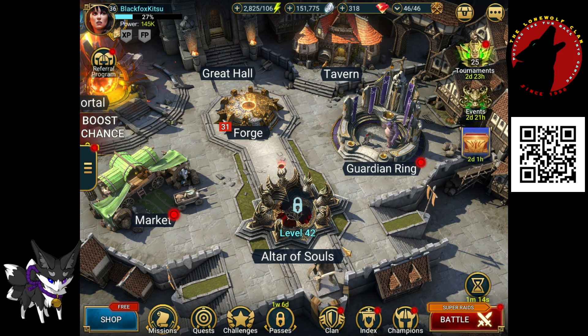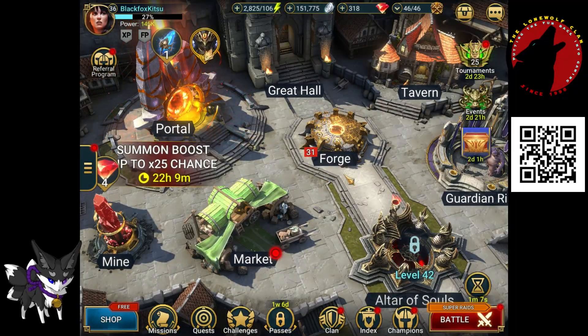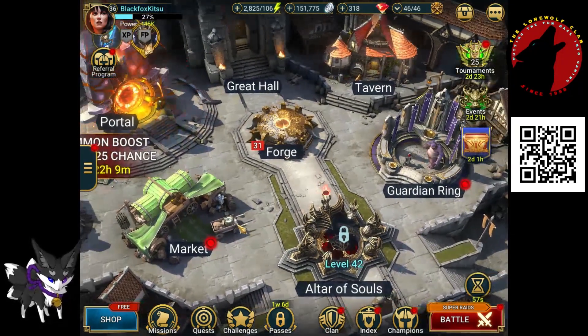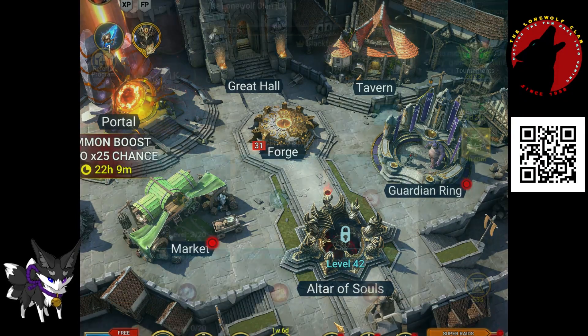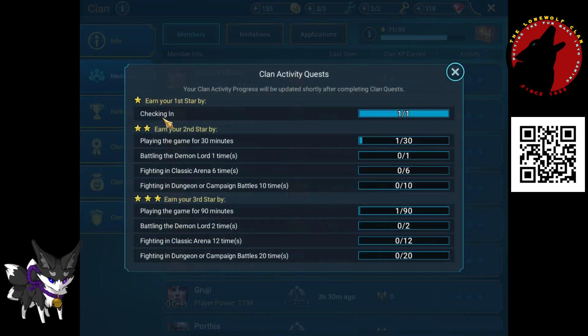They're talking about the clan activity stars. So the first thing you want to do — I've deliberately not done anything this morning — go to your clan, this one down here. You want to go to Members and you want to go to Check-In. When you hit that check-in it's going to turn to stars. I have now got automatically one star.